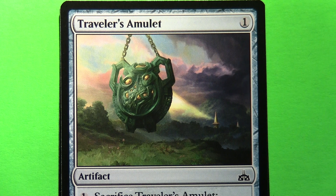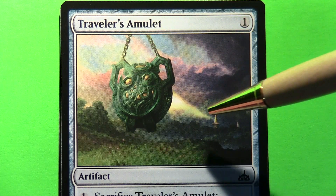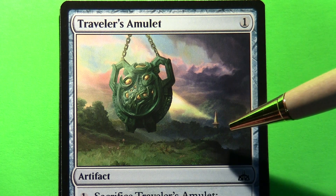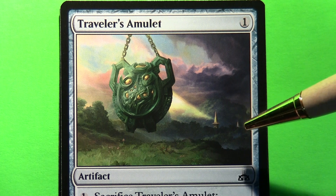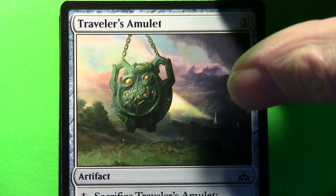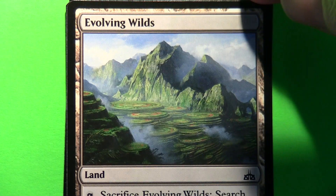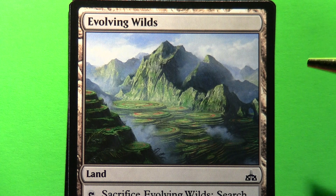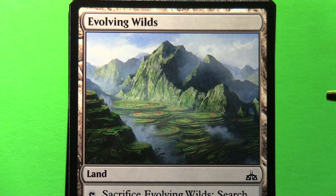I was curious about the reprint of Traveller's Amulet because I always tend to focus in on this part of the artwork, but you can see some interesting stuff going on — I'm not sure if these are supposed to be some sort of beacon. And good old Evolving Wilds — I really liked how for quite a while now they got into this habit of using different artwork for Evolving Wilds, and this was becoming their sort of go-to tap land.